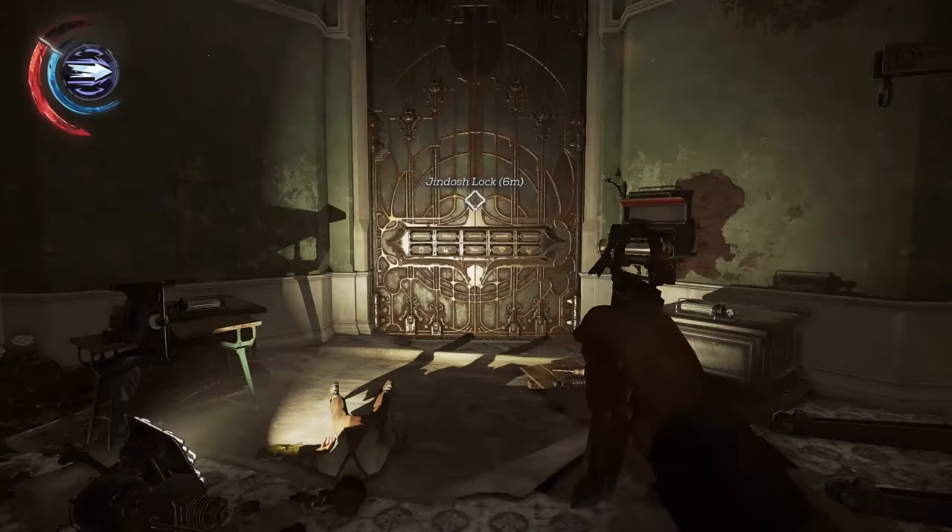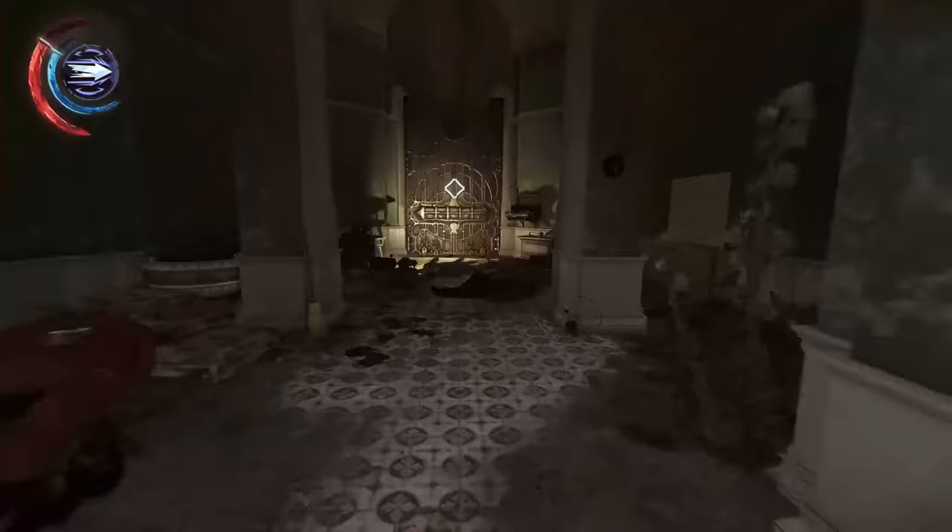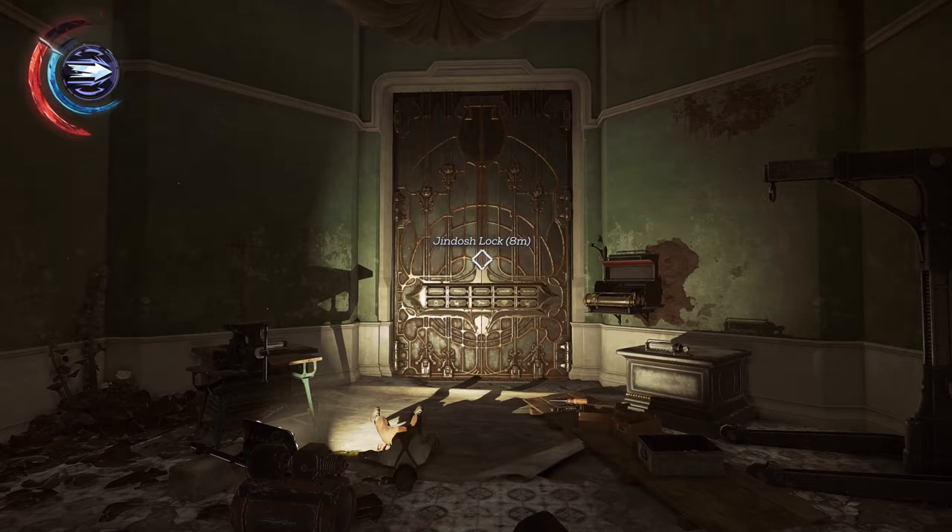Hey guys, so today I'm going through my second playthrough of Dishonored. I've obviously come across the dreaded Jindosh Lock, and this can be really confusing for players who don't actually understand the riddle. Luckily I've done a bit of research on Reddit and found a pretty simple tutorial.